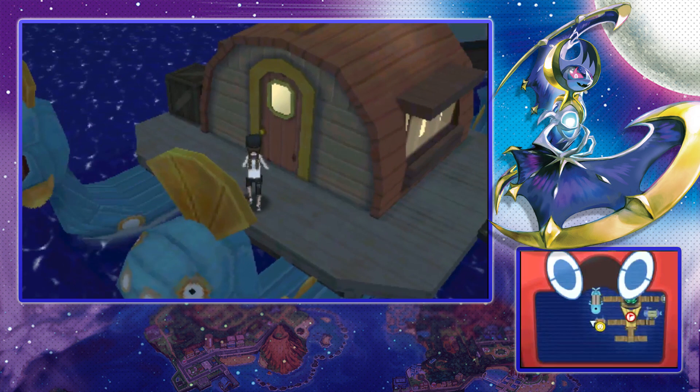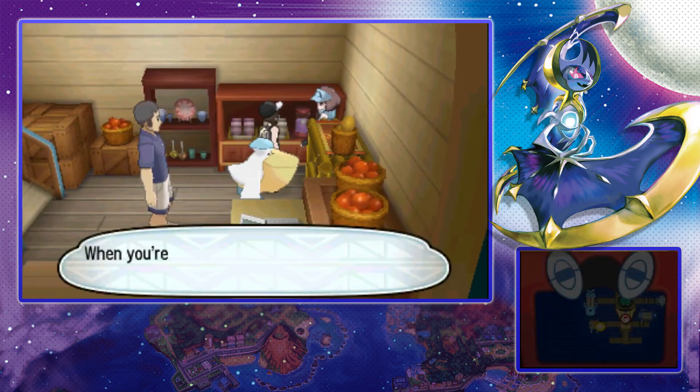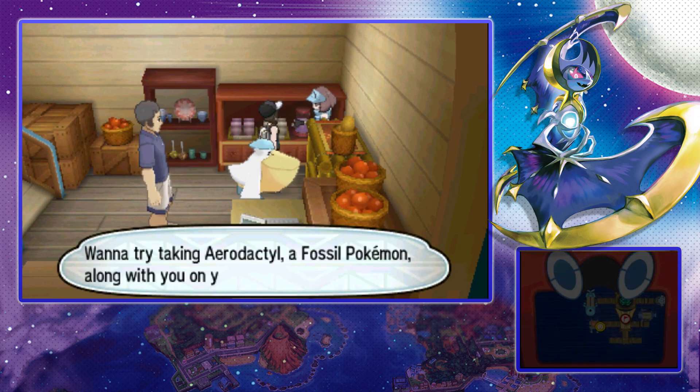Once you gain access to the fourth island, Poni Island, you end up in Seafelt Village. Once there, go to the Huntail boat and you'll see this lady in the corner. Go and speak to her and she will offer you an Aerodactyl.